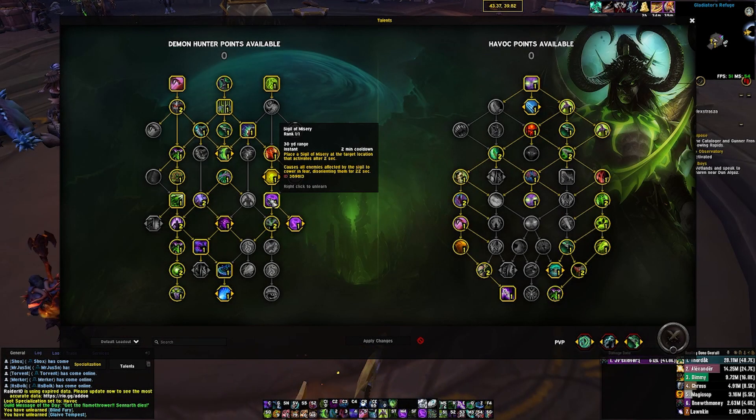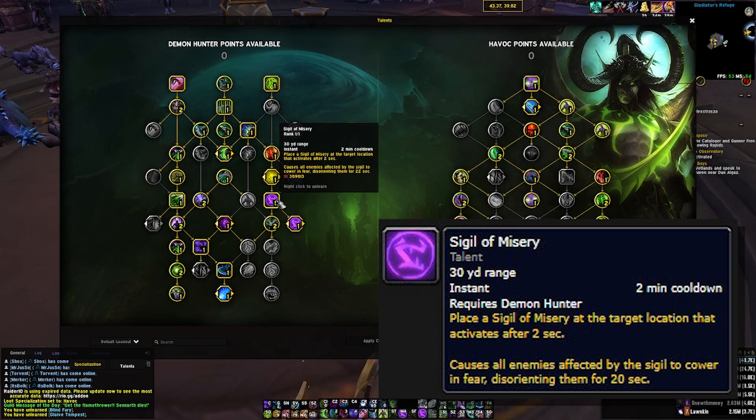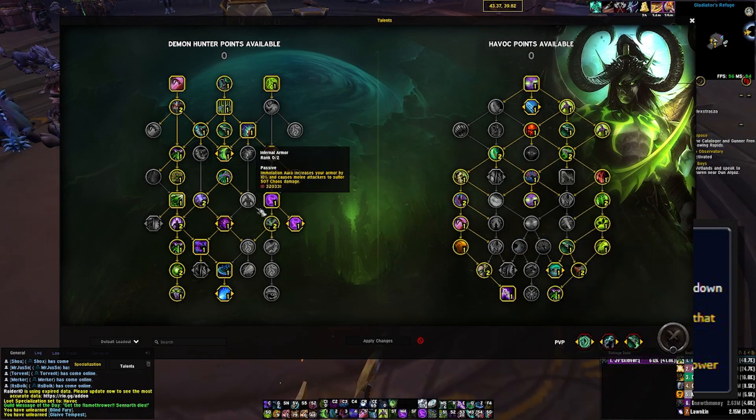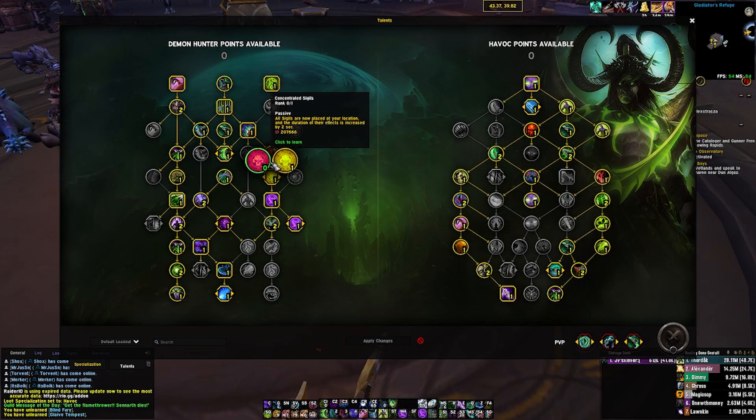Citadel of Misery is a two-minute cooldown talent that comes on the class side of our tree. You're generally going to come down here and get it anyways in Mythic Plus because it is one of our few stops. It is a sigil that you place on the ground that activates after two seconds and causes your targets to cower in fear for 20 or 22 seconds if you take these talents.